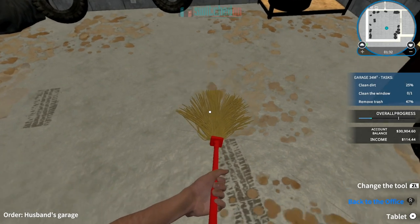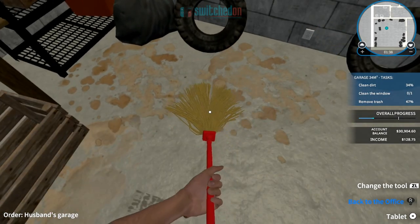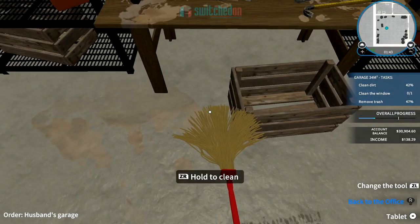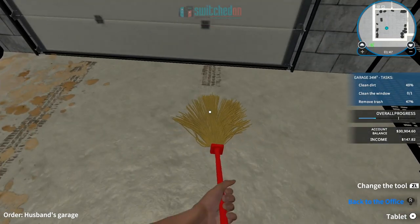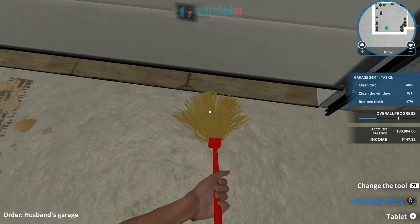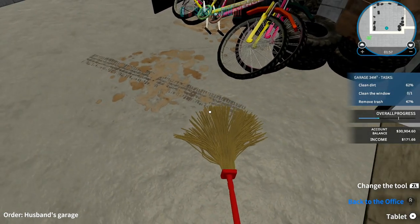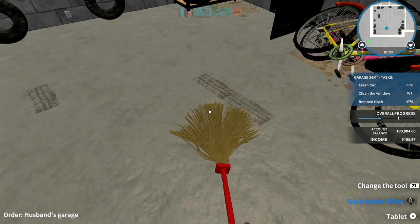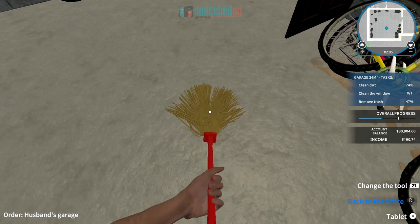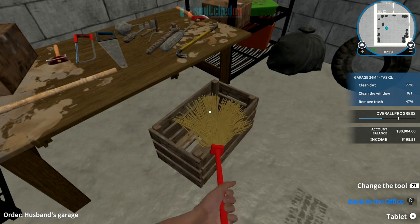Just holding down ZR is very simple to clean up. In the top right-hand corner you've got a mini map which shows you where all the areas of dirt are, what needs to be cleaned, and a floor plan of the current location. As you progress, jobs get more involved — you'll be doing electrics, plumbing, all very simplified, basically following prompts on screen. It feels quite cathartic.